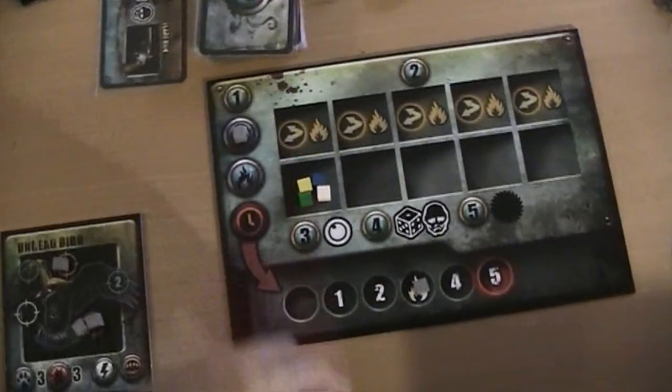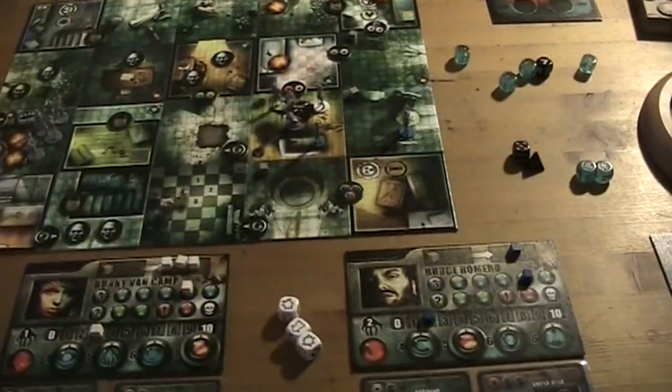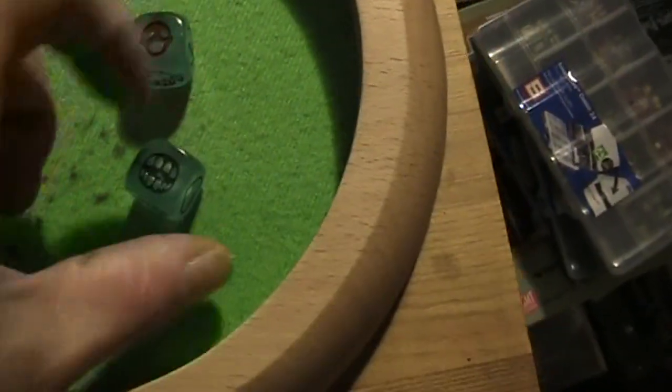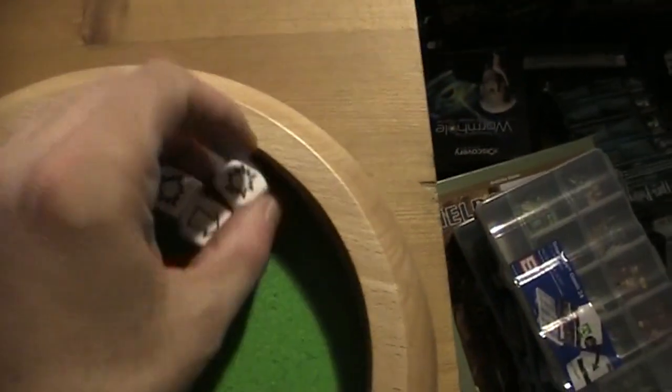I'm in pretty big trouble here because the baseball bat doesn't work, which I find completely crazy. But anyway — this was my action phase, and now it moves down again and the creature attacks. The creature now has only two attack dice left, which could be worse. That is a fear and a bite. Let's roll our three defense dice and hope we can defend that bite — that was awesome, two successes. Nothing happened here, which is good.